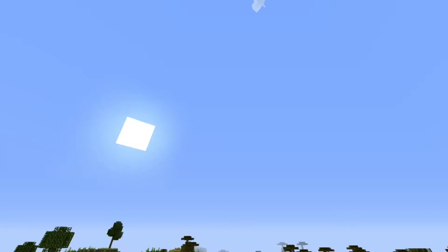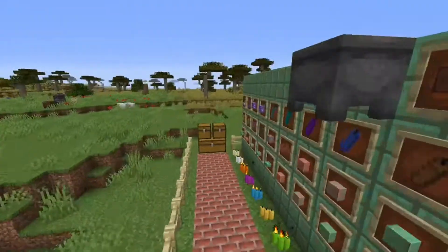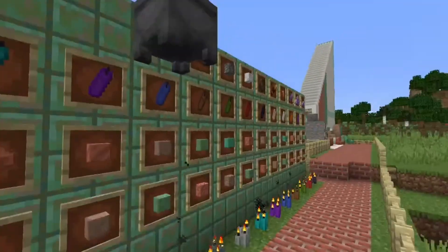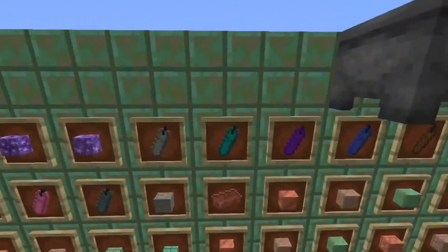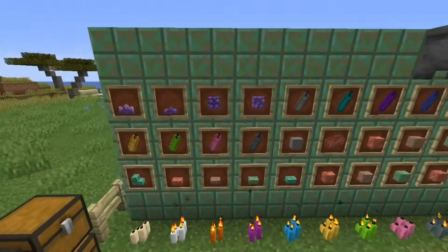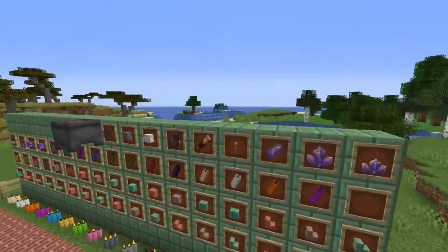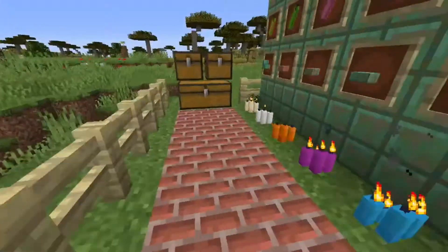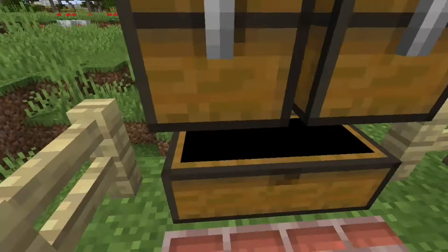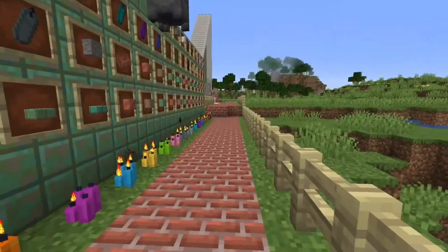So let's get technical. These are all the blocks that have been added. We have so many copper variants, a few candles - only 17. They are not a lot, they are like fingers with nails, yeah they are memes. Then we have the budding amethyst and all the amethyst buds and shards. We have the lightning rod, calcite, tinted glass, and the coveted lava cauldron. In the chest: copper stuff, candle mains, all the stuff grouped together.